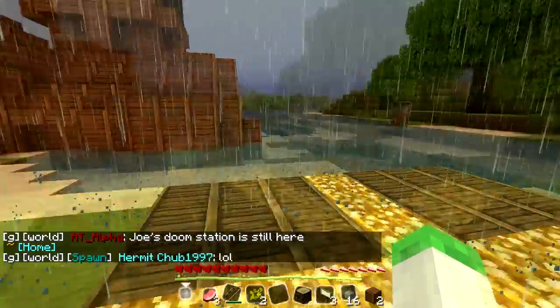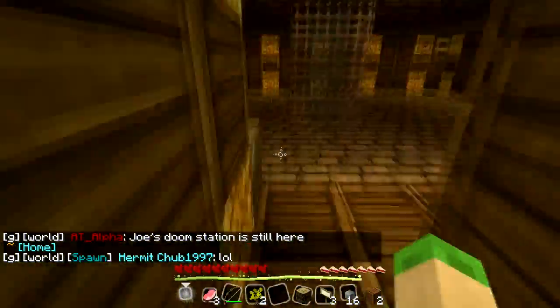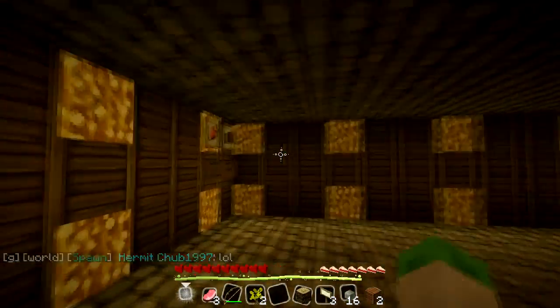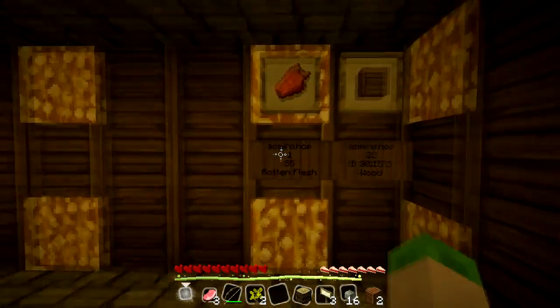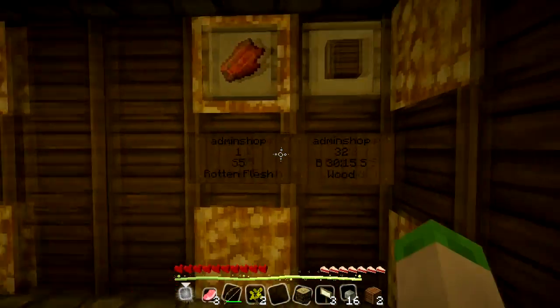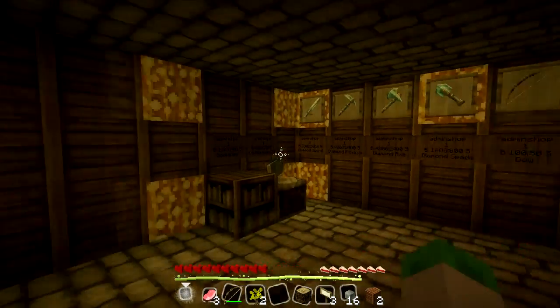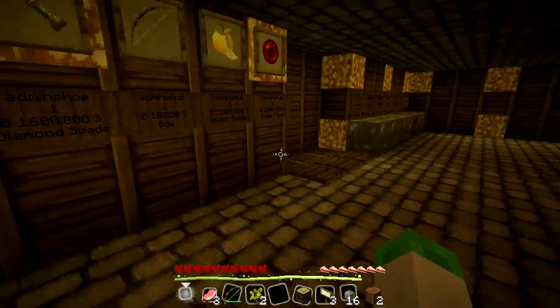We've set up a shop down here, so we've finally put a chest shop to use. Basically this is like a grand exchange area — you can redeem rotten flesh, so when you kill zombies you can sell that to get a few coins. You can also buy and sell wood, buy equipment, especially diamond equipment. That's pretty expensive, but if you do the saving up, it's really not too bad.